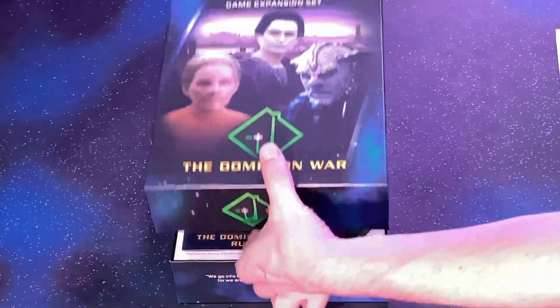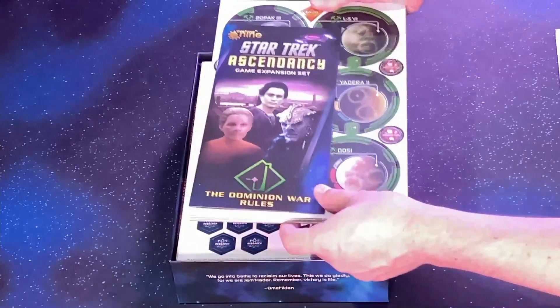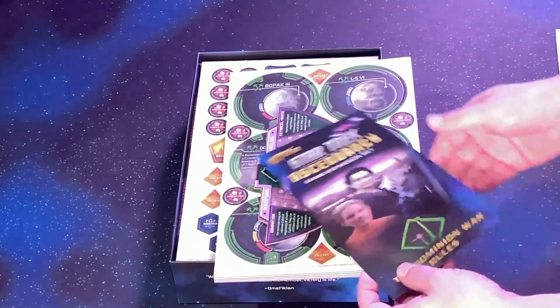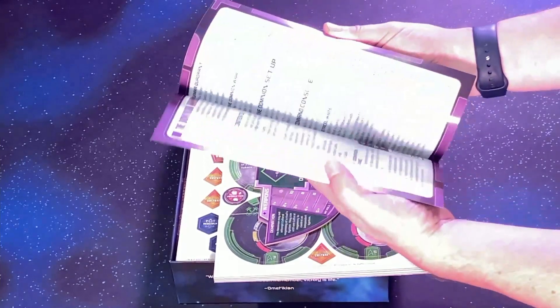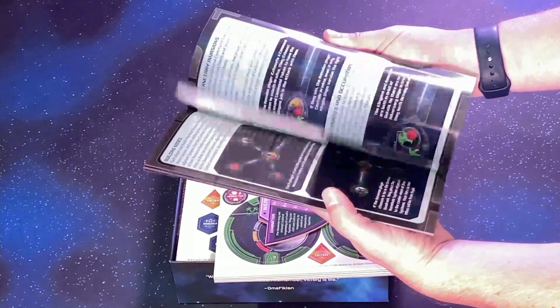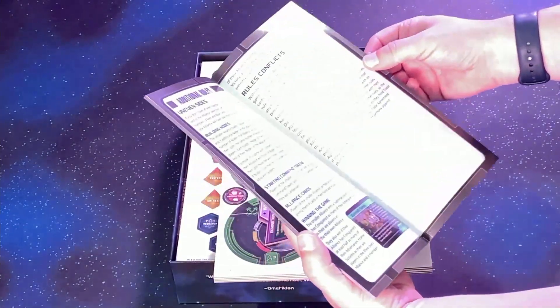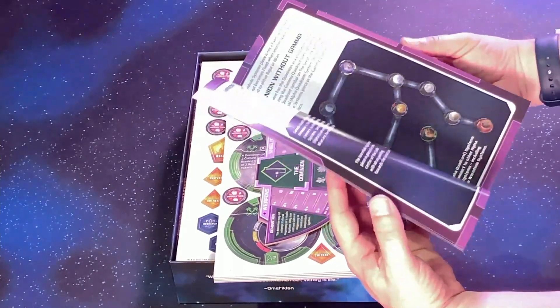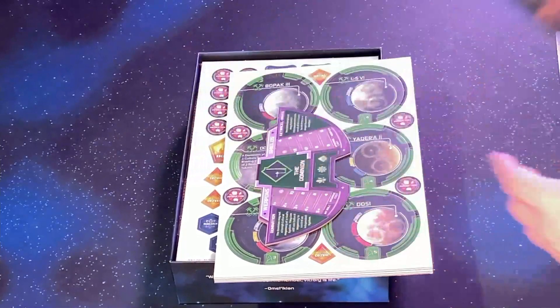This box is about the same size as the Borg box. So we have another rule set with this. This one is a little more involved than typically adding your regular faction, as you can see. We've got probably — looks like they didn't put page numbers on it — but around 20-some pages or so.